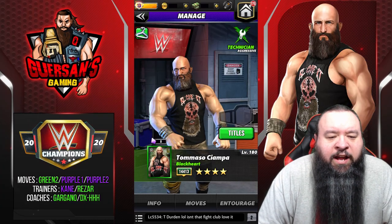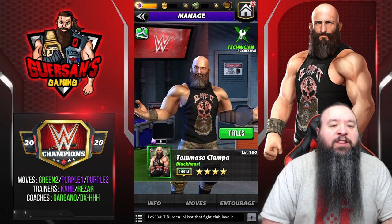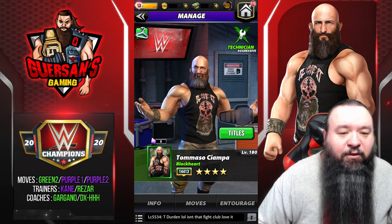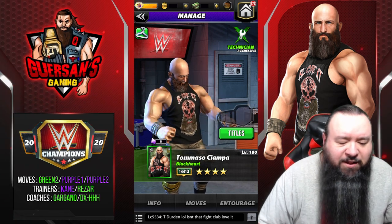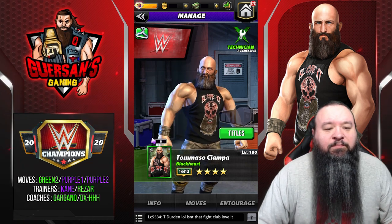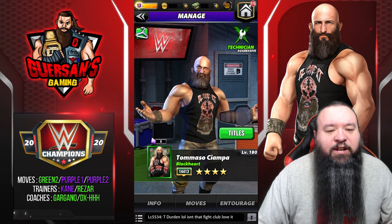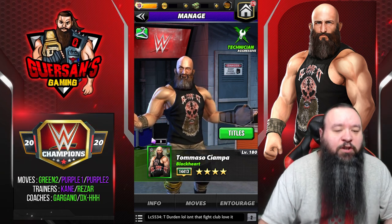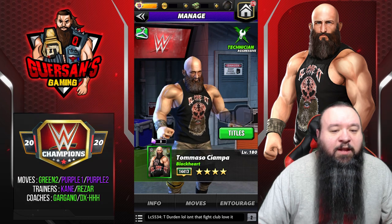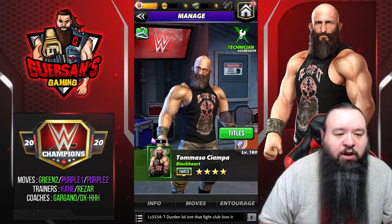Hello champions, we're going to have a preview for Black - Tommaso Ciampa. Sorry for the delay, I'm a little late - I had to go get tested for COVID this morning so I just got back. Sorry for the coughing too, that's why I got tested. We're gonna have him at four-star gold as usual; they sent it to me to preview, I don't get to keep him. They also sent me a Gargano so I can use him as a coach.